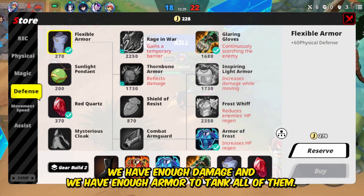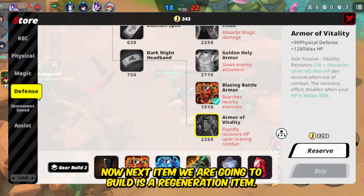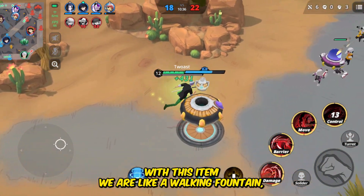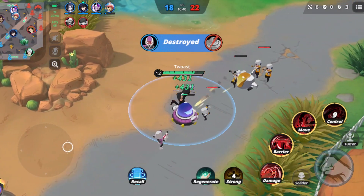With this item we have enough damage and we have enough armor to tank all of them. Now the next item we are going to build is a regeneration item. With this item we are like a walking fountain, but this item only works if you're out of combat.